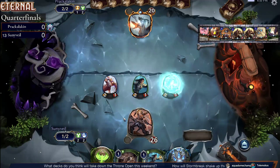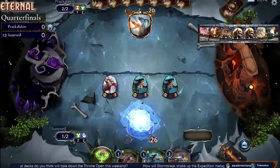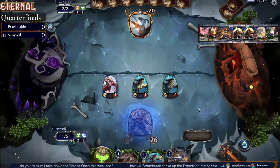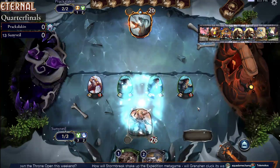They've got a Vanquish. They've got a Desert Alchemist they can hit here, which is exactly what Prack needs, because they need a blocker and they need to plunder, because they've got no more power coming in. So Prack's going to have this huge Desert Alchemist — two by sea.